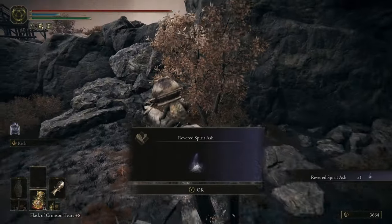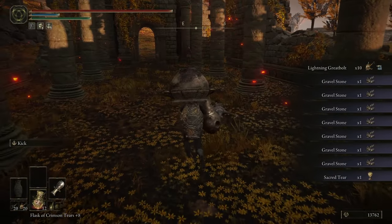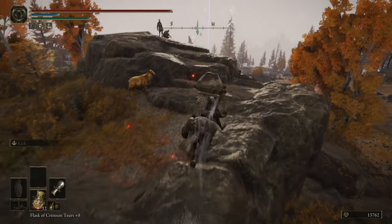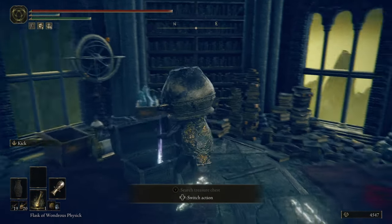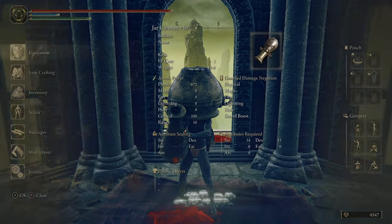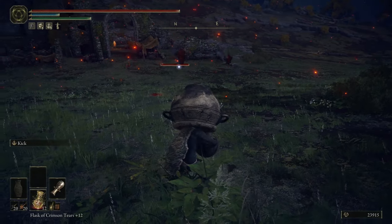After Hippo I grabbed some revered spirit ashes and the rest of my sacred tears — I hadn't even realized I wasn't at max, only at plus 8. It was also time for me to grab the new jar cannon. In Rabbath's Rise I can find Rabbath's Cannon, a new cannon that deals split physical and magic damage. It's not as strong as the normal jar cannon but it has a different perk in the form of guided bolts.